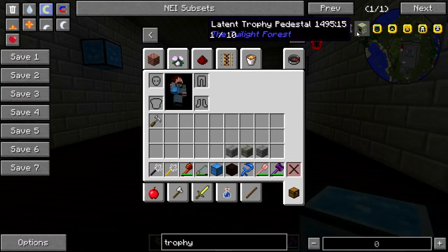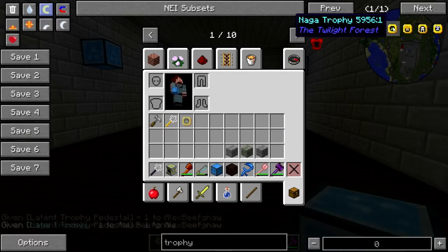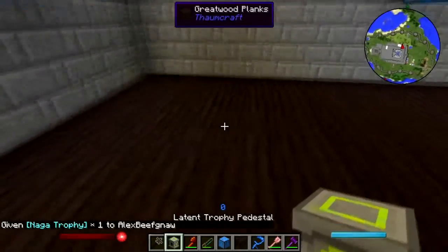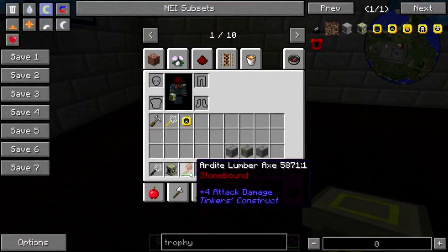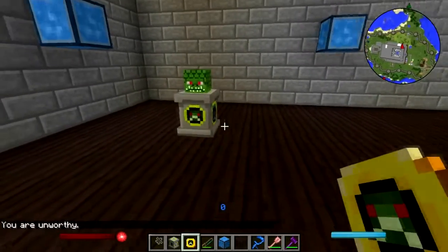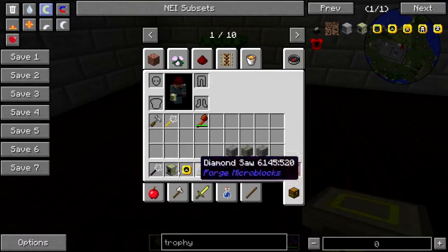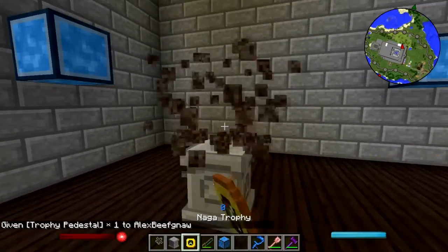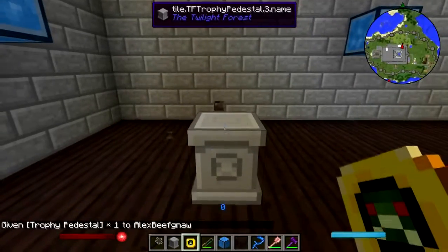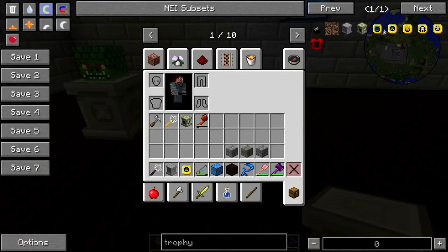Let's get me the latent trophy pedestal. The naga trophy is actually semi-legit, because I have beaten nagas in other packs — nagas plural. You are unworthy? No, I'm not! We'll take the one that doesn't shame me. Let's see: naga, the lich — I've never beaten the Ur-ghast, I've never beaten the Snow Queen, that's a new one. Tarantula boss trophy. And then there's the OpenBlocks trophies.